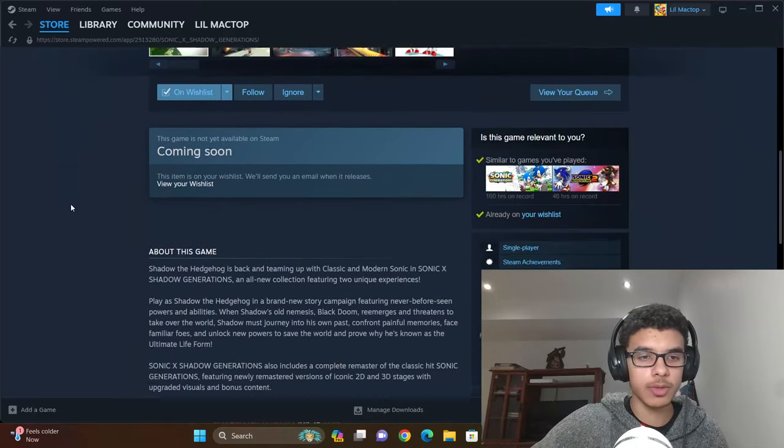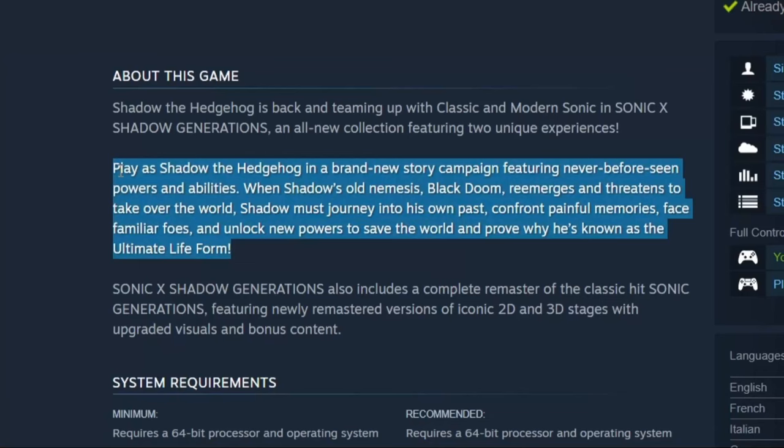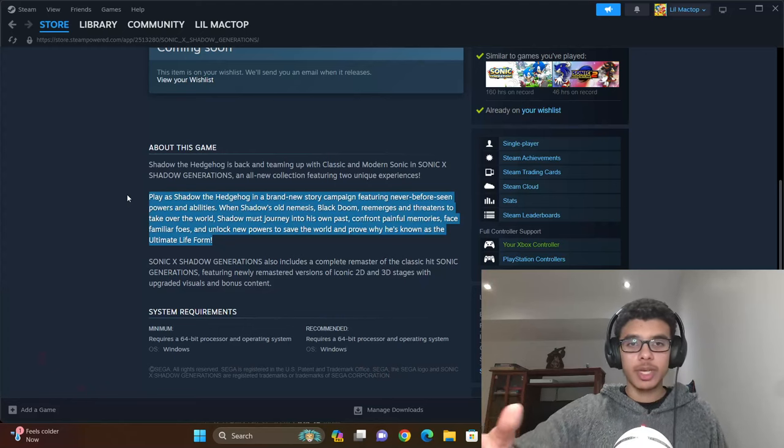Another positive is the Steam page. The second paragraph reads: 'Play as Shadow the Hedgehog in a brand new story campaign featuring never-before-seen powers and abilities. When Shadow's old nemesis Black Doom re-emerges and threatens to take over the world, Shadow must journey into his own past, confront painful memories, face familiar foes, and unlock new powers to save the world and prove why he's known as the ultimate life form.' This is essentially a Generations story but with Shadow, and instead of the Time Eater it's Black Doom — which in my opinion makes more sense, because the Time Eater felt very shoehorned in the original game.